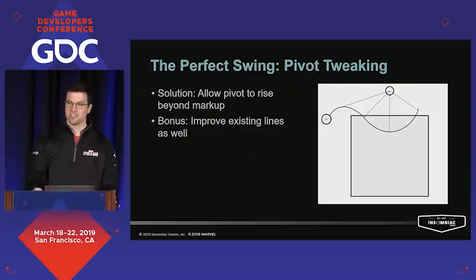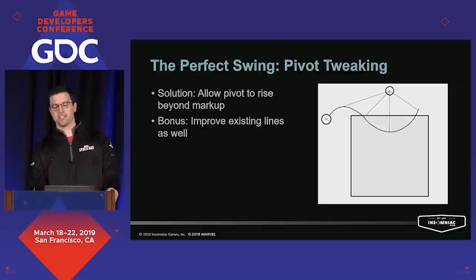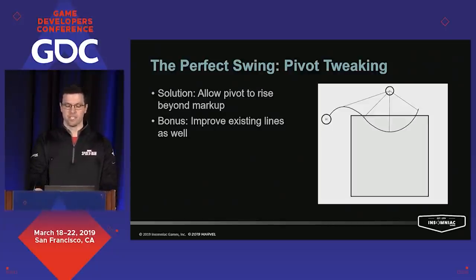So what do we do? Well, once a cheater, always a cheater. We secretly allowed the simulation attach points to rise above the building edge. This would raise the valid attach point ceiling and let people attach a little bit sooner. It also had the nice side effect of improving lines that were previously good but not all that great. Player awareness of this was almost zero — it's actually pretty hard to notice a vertical shift in the pivot point when you're swinging underneath it.